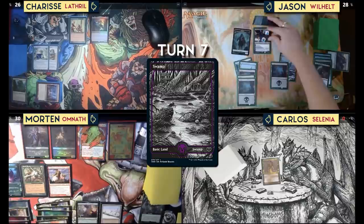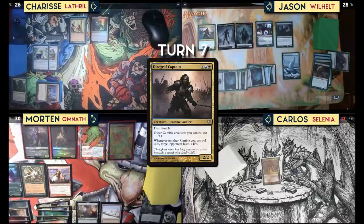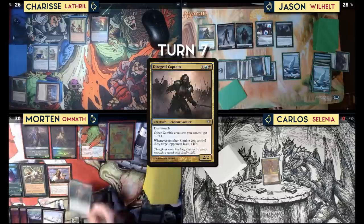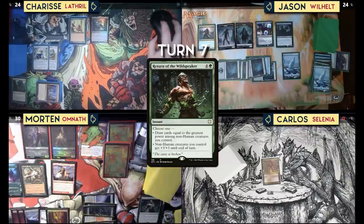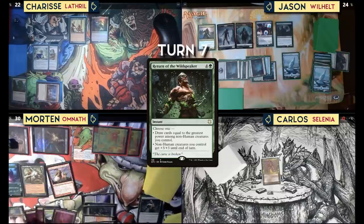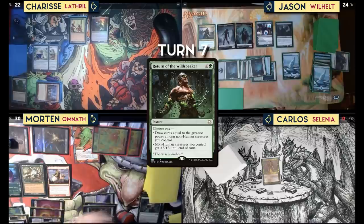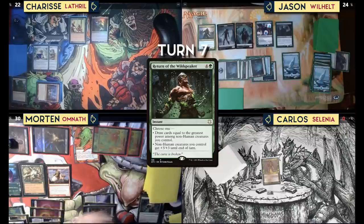Draw, swamp. Liliana's plus one — make a zombie. Cast Midnight Reaper and Diegraf Captain and pass. Untap. Liliana makes me mill two. I would like to play Return of the Wildspaker — I'll get a 5/5 elemental and a 2/2 zombie, you take four damage. Three green, then one through seven — I'll just put it in at eight to make sure — Avenger of Zendikar. And then we'll find Avenger of Zendikar — that will kill everyone. We are very, very dead. Just boom. Thanks for the game!